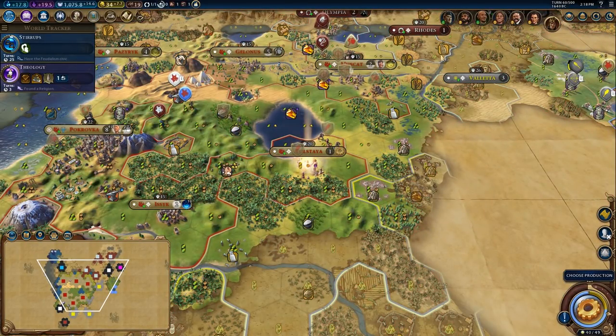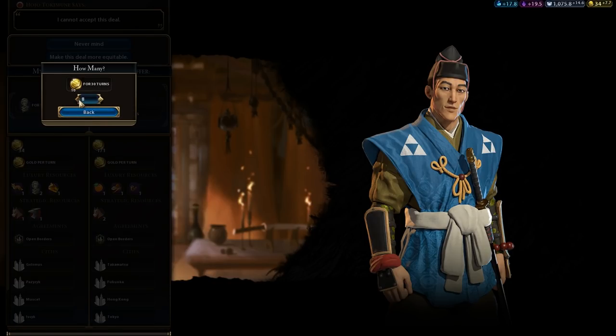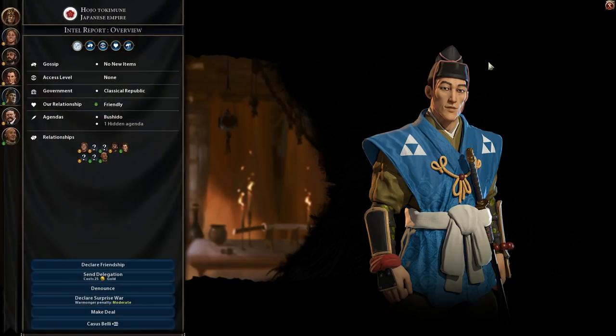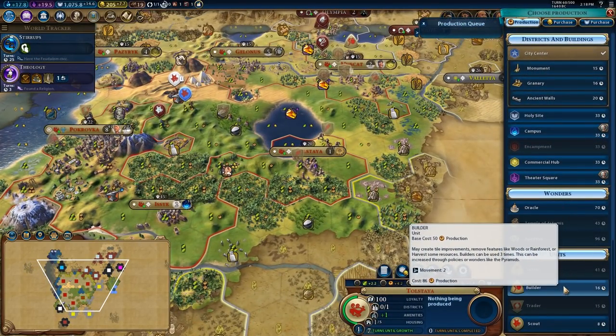I'm going to settle this city here on the marble, then sell the marble to somebody who maybe needs it. How much would you pay me? You'd pay me 13 gold per turn — that's actually quite a decent amount. Would you go up to 8? No, you'd go up to 7. So that's 171 gold plus 7 gold per turn. That's really good considering it's going to take us about 30 turns to get those guys — I do need to start producing knights.